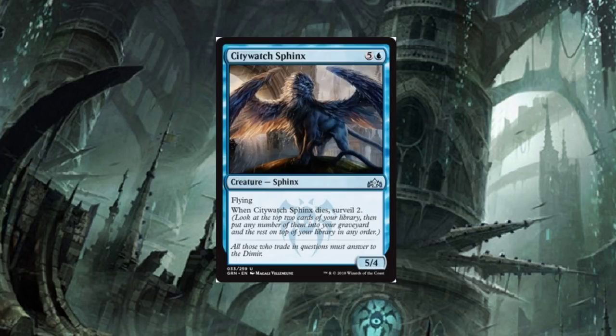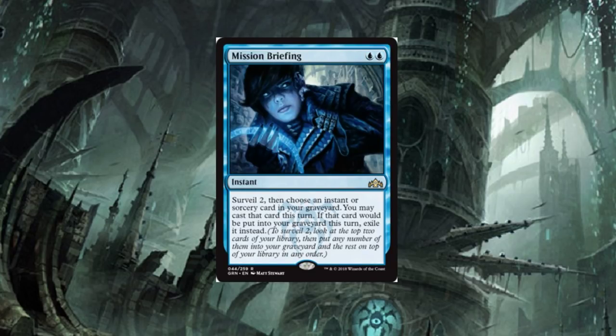City Watch Sphinx — it's a six-drop, big limited bomb. When City Watch Sphinx dies, Surveil two. Not bad — it's got flying. This thing used to be splashed in a limited format. Other than that it shouldn't really see too much play. Mission Briefing, however, will see some play.